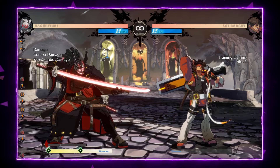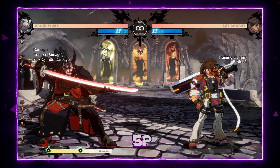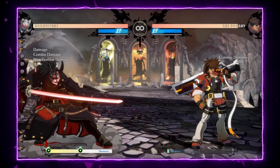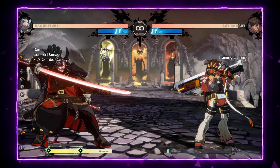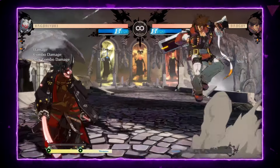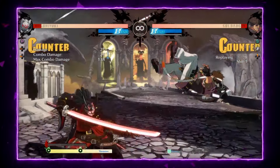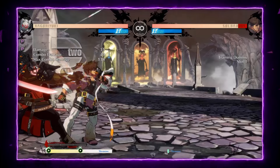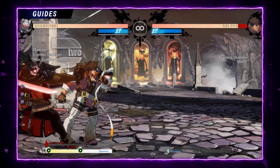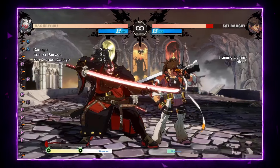Let's talk about my favorite moves in neutral. Starting with 5P — it's a really fast poke with 5 frames. It's really good as an anti-air due to the size of the character. And you can gatling that move into another 5P, a 6P, or a 6K.